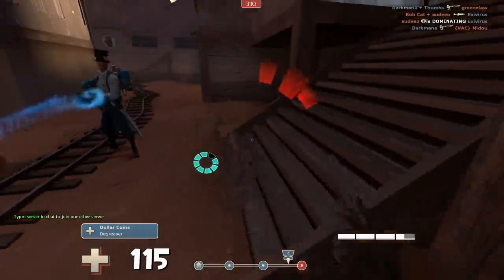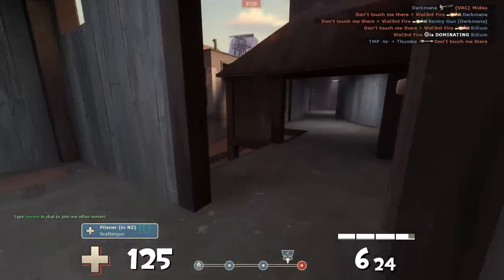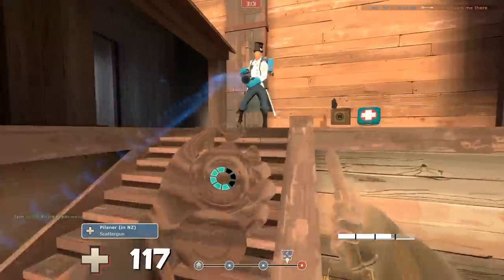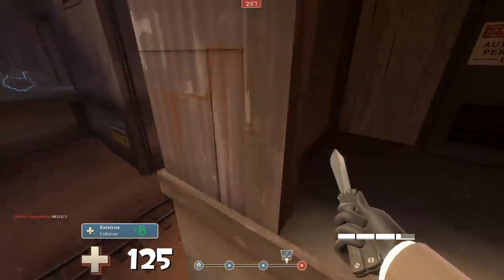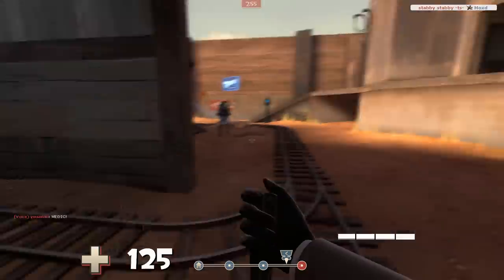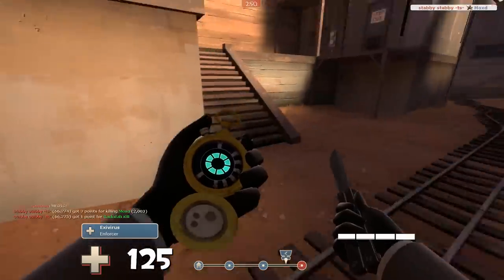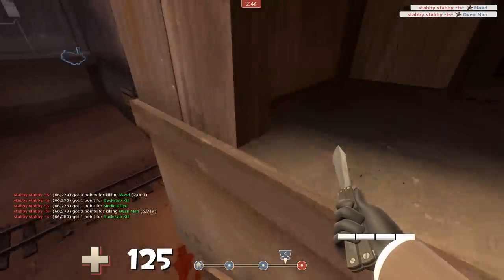Here I jump just to give them something to believe, like a fake jumpstab, but I watch the heavy and see that he doesn't believe it, so I try to feign right away. The more you feign and the less time between feigns, the more likely your opponents are to buy them — and if they don't believe it, they just get more frustrated.